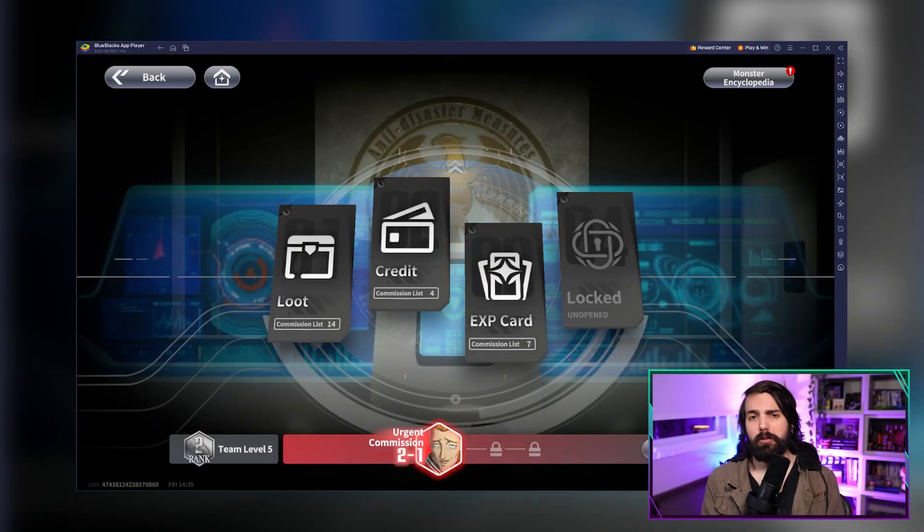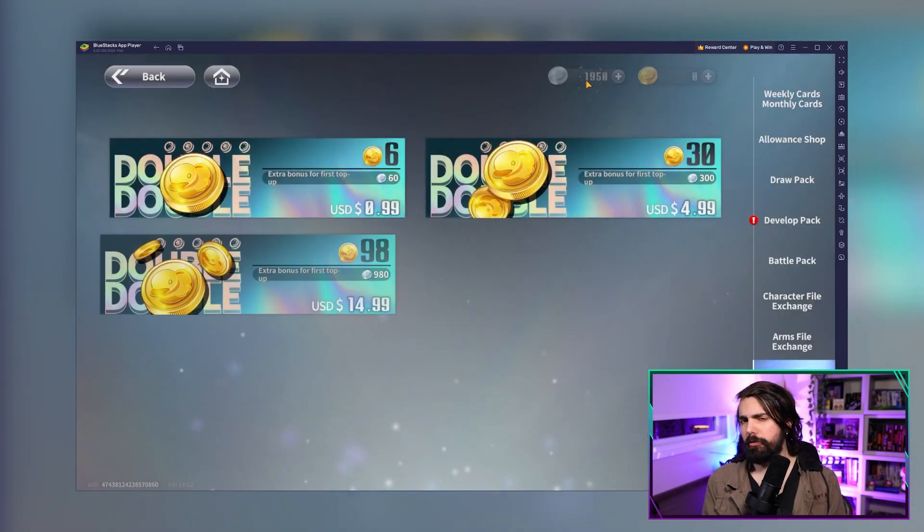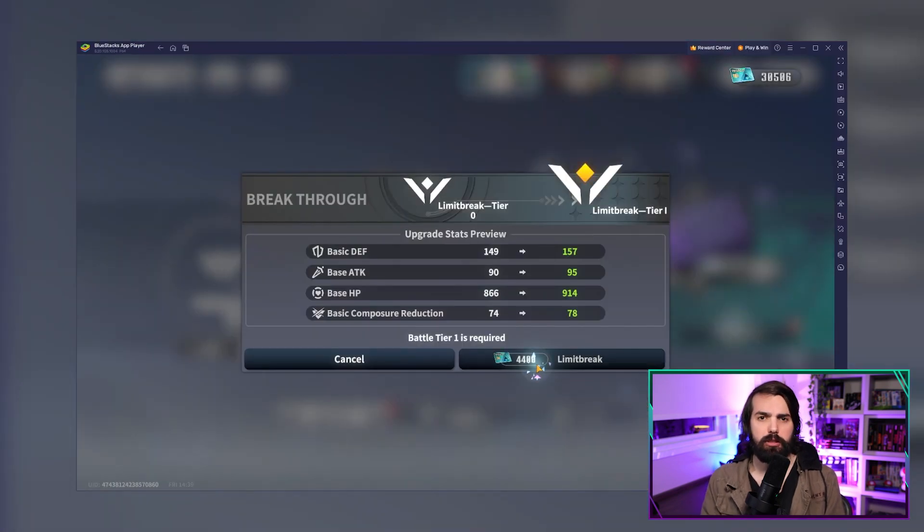First up in this guide is all about the currencies in One Punch Man World, and you're going to want to stock up on them. For gold, the premium currency can be earned through events or exchanged from world silver. And of course you can snag some from the in-game shop for those extra special summons.